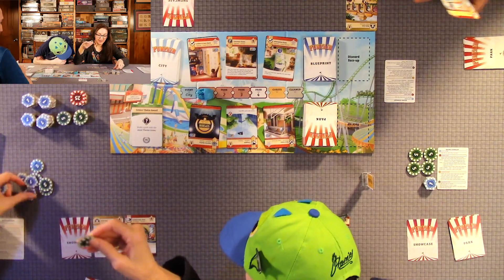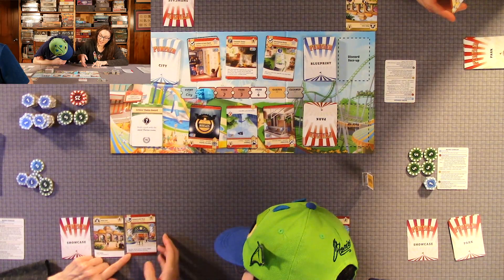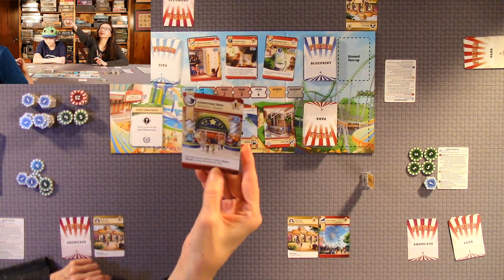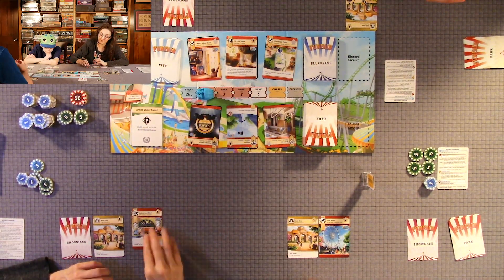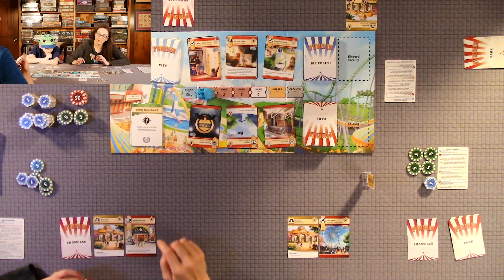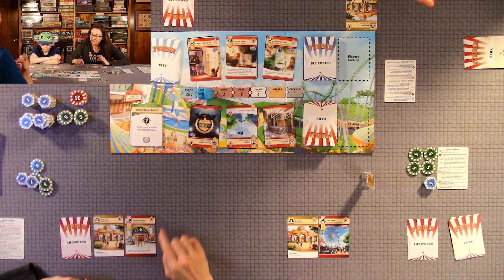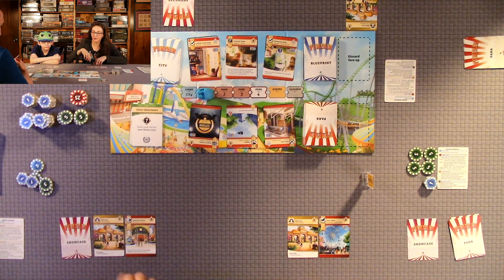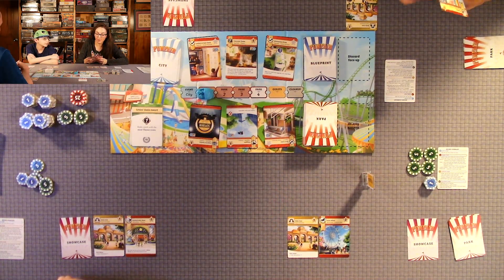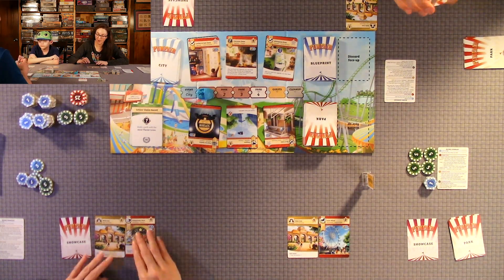I am going to build the theater. It's worth one star, so it'll be worth one coin at the end of the round, and it costs eight coins. If there's text underneath, sometimes it's something you can do right away, sometimes for your next upgrade — pay attention to those. This one says: I may use an action to build a robot theme on this attraction for free. So if I spot a robot theme or have one in my hand, I can build it at no cost — I just have to use one of my actions. That's my park action.